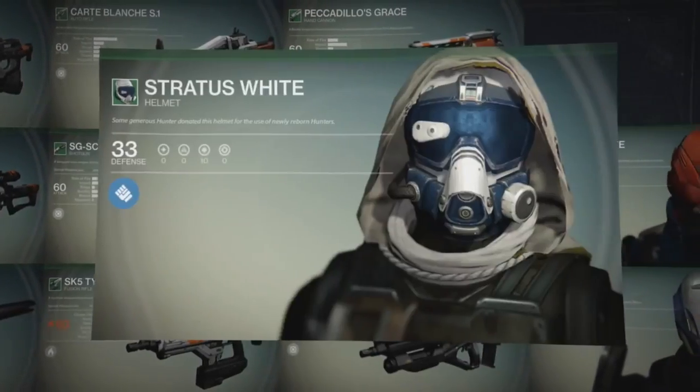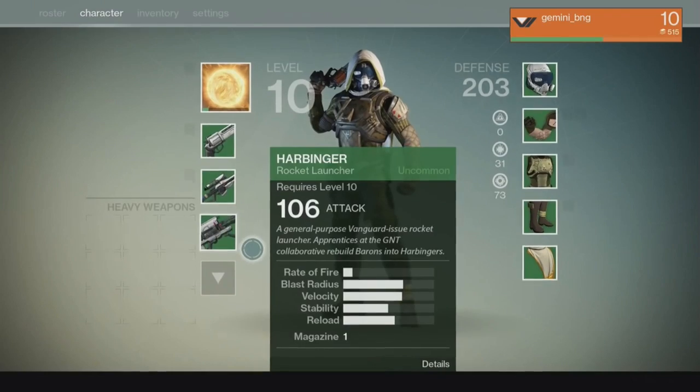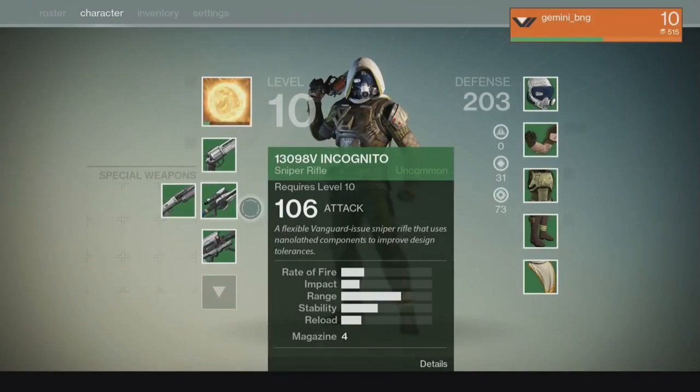Now the Vanguard Armory pre-order bonus will grant you early access to Vanguard weapons and armor, as well as give you a Vanguard player emblem. This pre-order bonus only grants you early access, so if you don't pre-order Destiny you can easily obtain all of this through progression in the game.